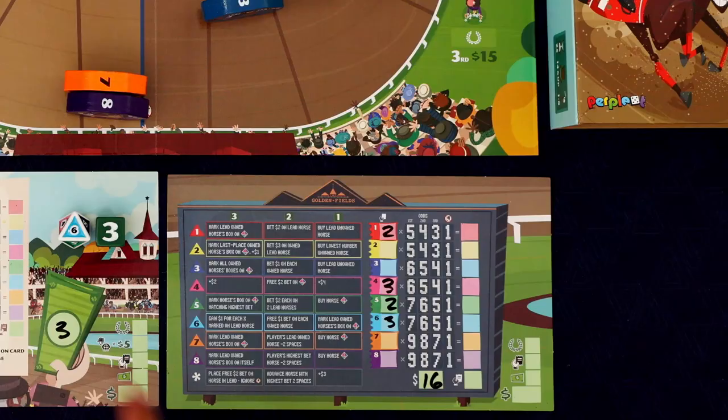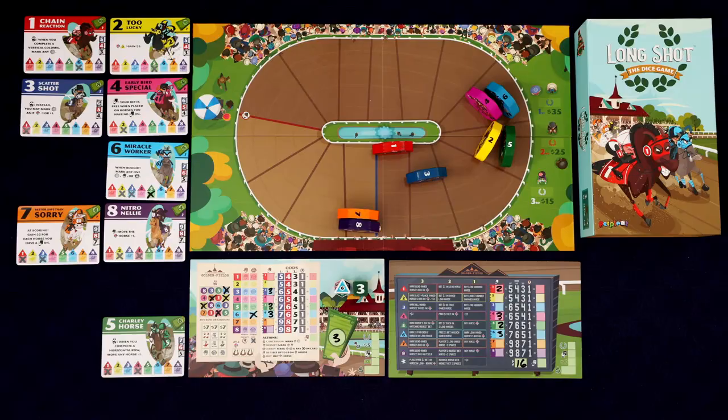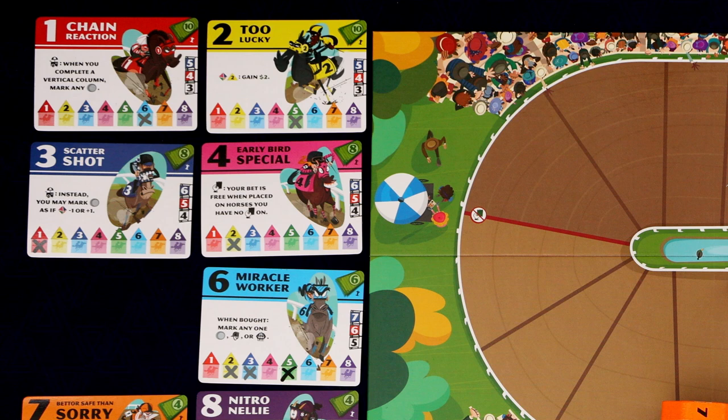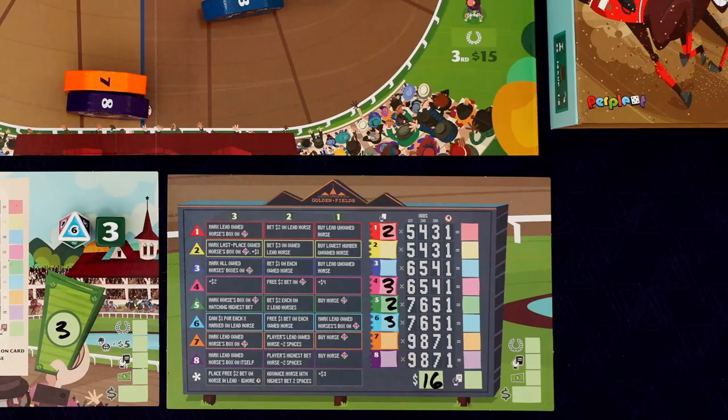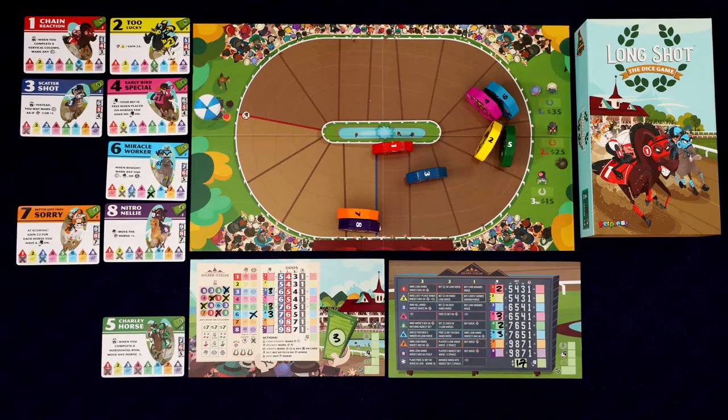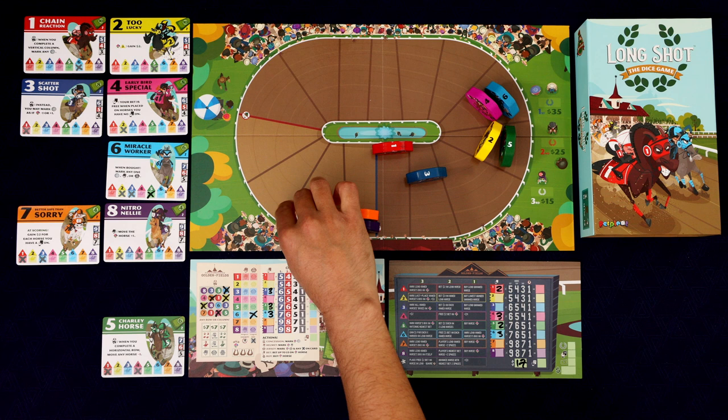Roland gets the three column and the six — gain $1 for each X marked on the lead horse. Four and six are tied so we go to the four horse, which only has one mark, so it just gets a dollar — 16 goes to 17. The three is rolling and moving two spaces.